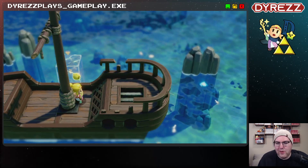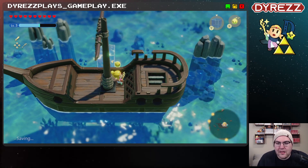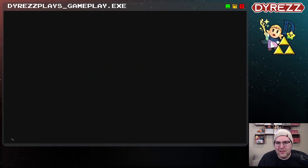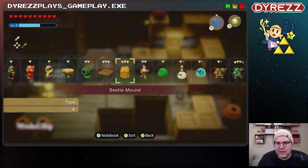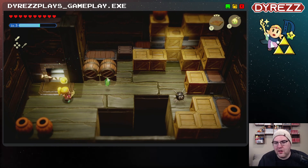We've discovered that there is something inside this wreck because one of the villagers at Seaside Village says that his ship is under attack. It's a dungeon. I kind of hoped it was, to be honest.